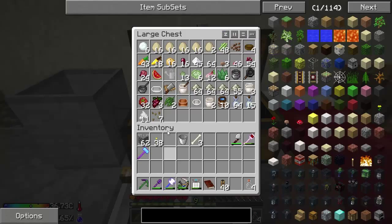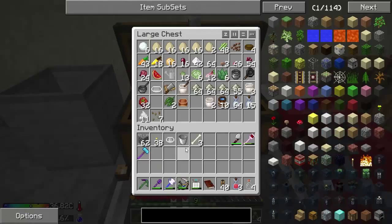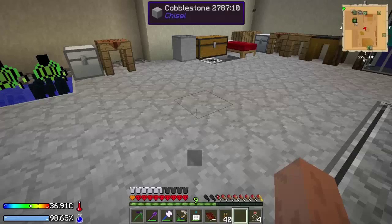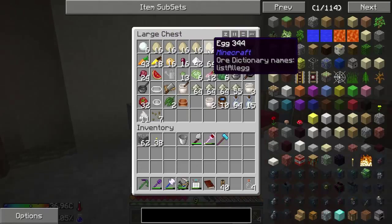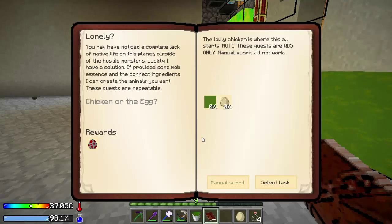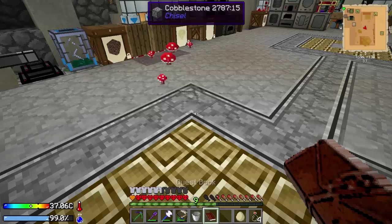I'm gonna make some potatoes real quick. How about some fruit punch or something like that — sounds good. Eating the glass and the juice, so refreshing. Alright, now all I need is an egg and a bucket of mob essence — it should work, unless it wants me to do something else. Yeah, it's gonna want me to use a QDS — it needs a thousand buckets. Oh wait, it needs ten thousand? Holy shit.